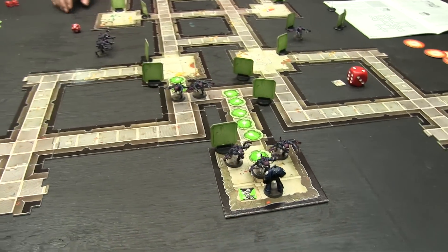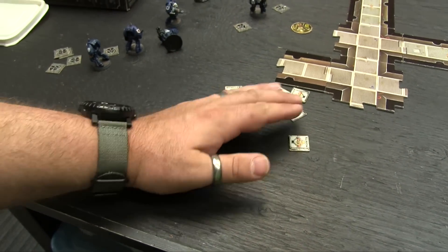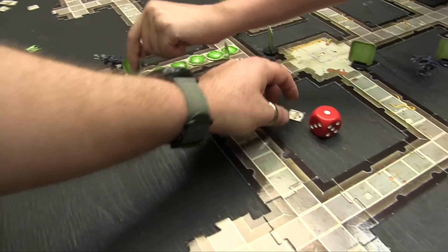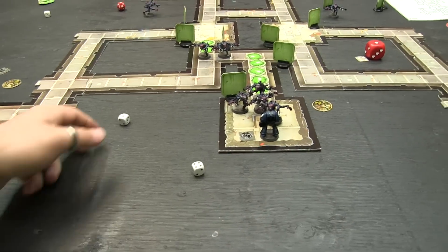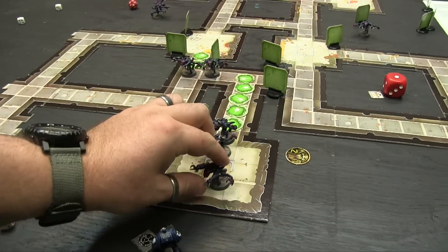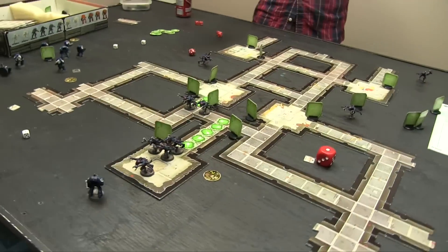Turn fifteen — only had two CPs last turn. This is hero time — this is where you learn to be a Terminator of the Ultramarines. Let's see what we got. Shoot him nope, shoot him again — kill him. Tied. Three. Six — oh I'm dead. Four into the wall — you have to roll a six still. Five — yep. Gets it — and that's game! We breached on turn 15.